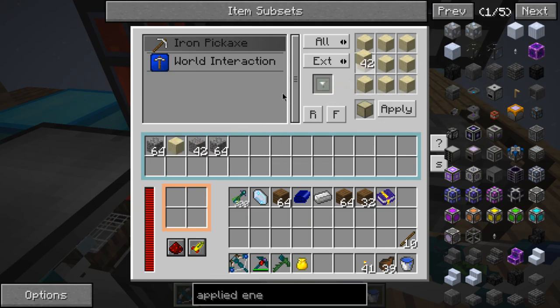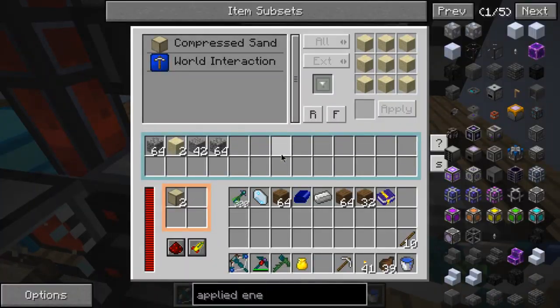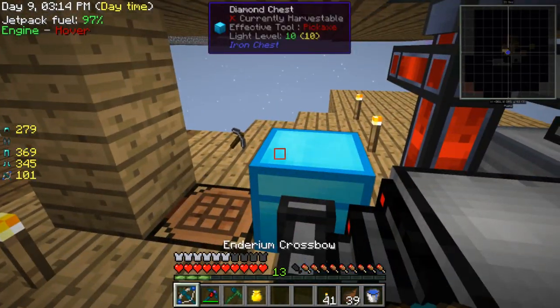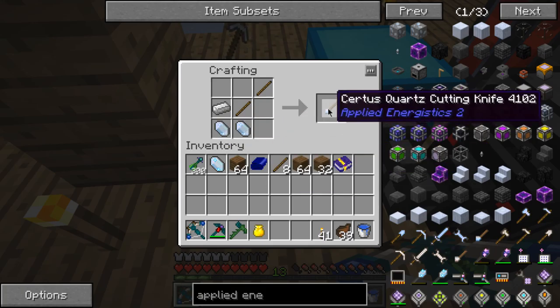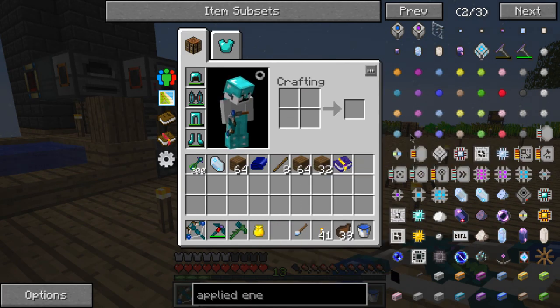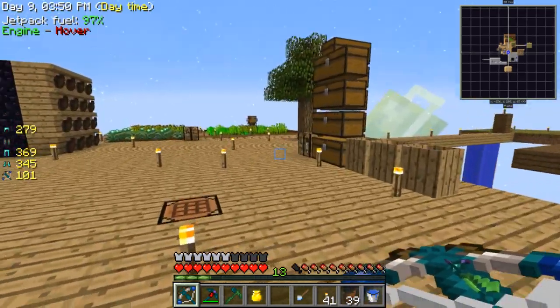I'm going to quickly make a compressed sand thing here. Why is it not going through? Okay I can throw that away. Yes! Got it. How do I do this - circuits?